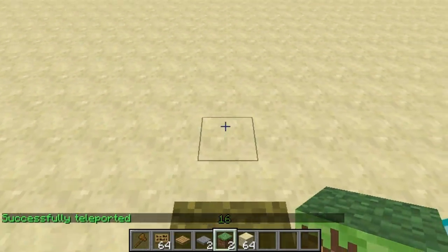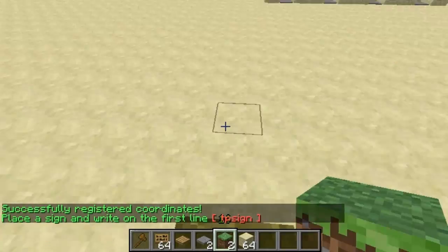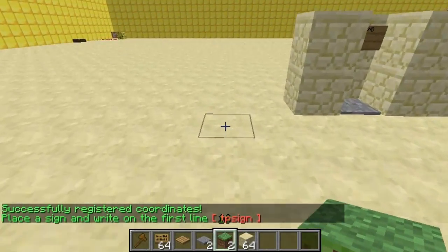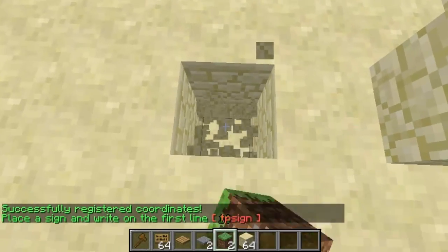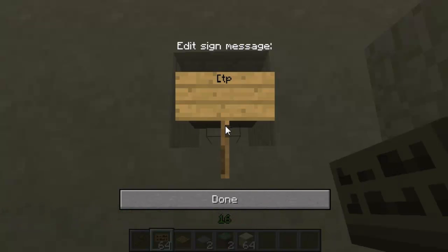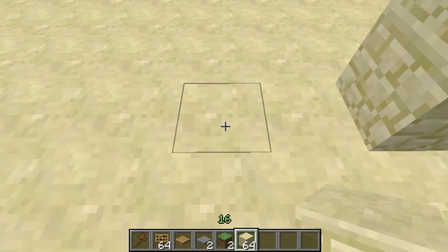So if I wanted to add another one, here's the grass block. All I need to do is the same command again — TP-Sign-Create — and then just dig down two, place your sign at the bottom, TP-Sign. Then all you've got to do is place a block on top of this, and then on top of that block place the pressure plate.